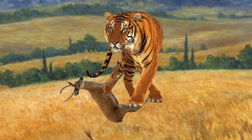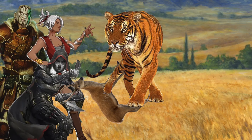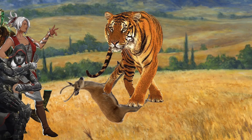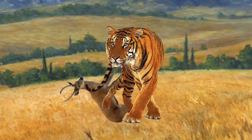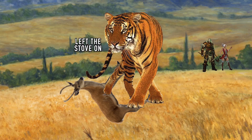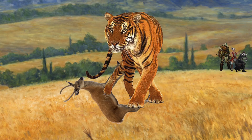Now the party has two options: attack the tiger or try to move around it. If they attack, capture, distract, or try to scare the tiger, treat it like normal combat — the tiger is about 60 to 80 feet away and doesn't want to give up its meal. If they decide to stealth their way past, roll a perception check for the tiger against the party's stealth. If anyone in the party fails, the tiger sees them as a threat to its kill and attacks — roll initiative.